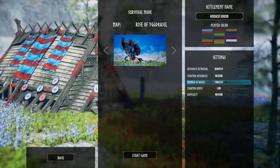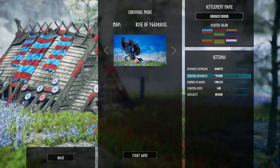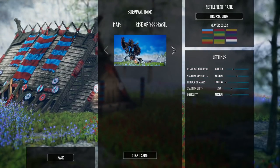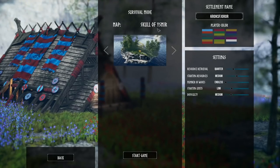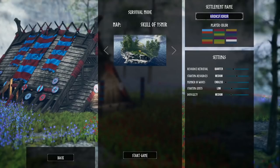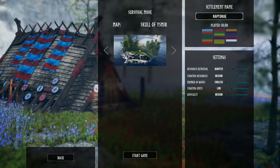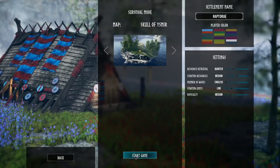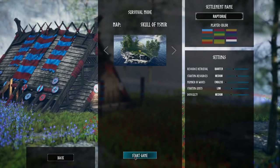That's kind of what makes it like They Are Billions in terms of defending against endless waves. I think we'll go with the Skull of Ysimir, and wow, look at the name of that settlement — it is Raptoria. Glory to Raptoria! Down below in the comment section. Let's get it going as we now play survival mode in Frozenheim. Let's go.